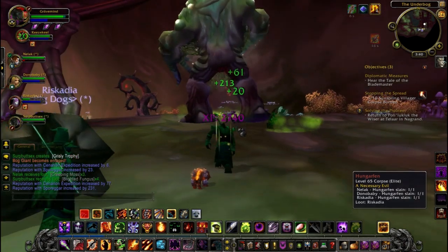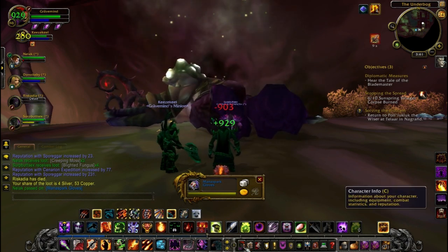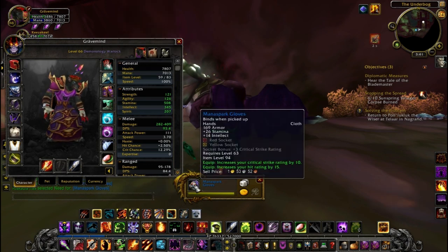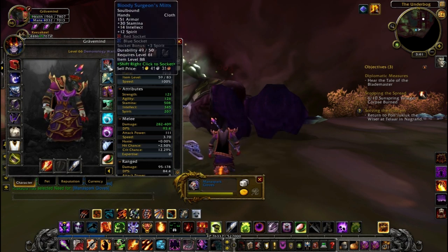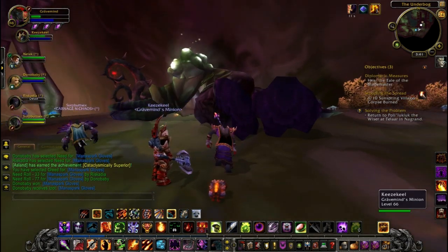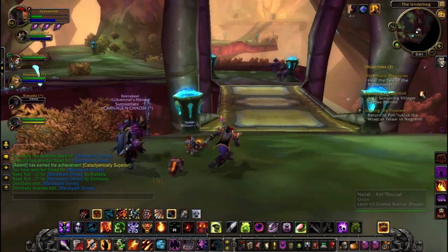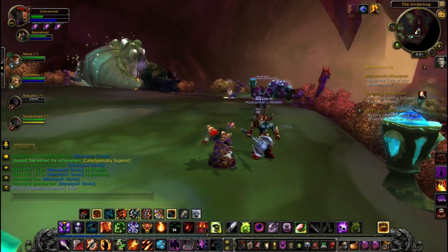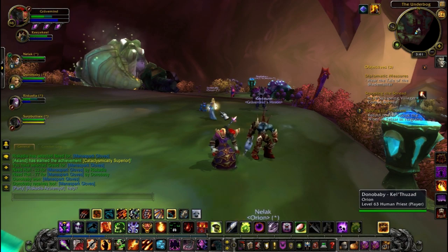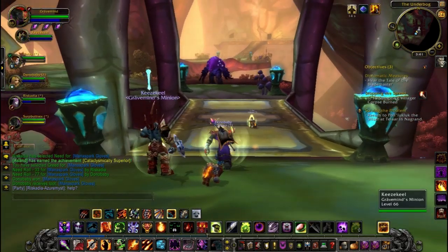This guy's called Hungerfenn. I think he's a quest objective. This is a blue item - it's better than anything I currently have. This is called rolling. If you need the item, the dice will light up, which basically means 'need' and you're almost guaranteed it unless someone else needs it as well. The coins mean greed, so it means you don't need it but you still have the option to get it. It's a random roll between 1 and 99, so whoever gets the highest number gets the item - it's completely random, like a little mini lottery.